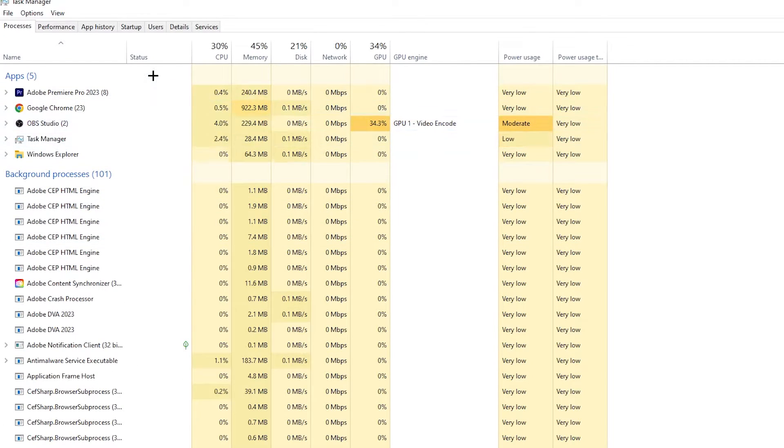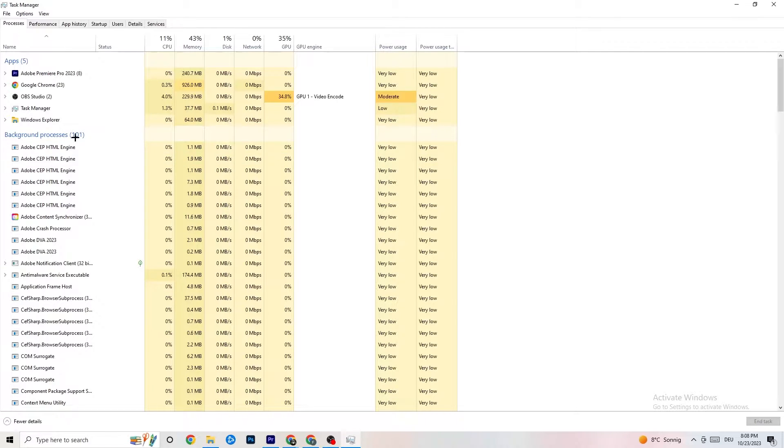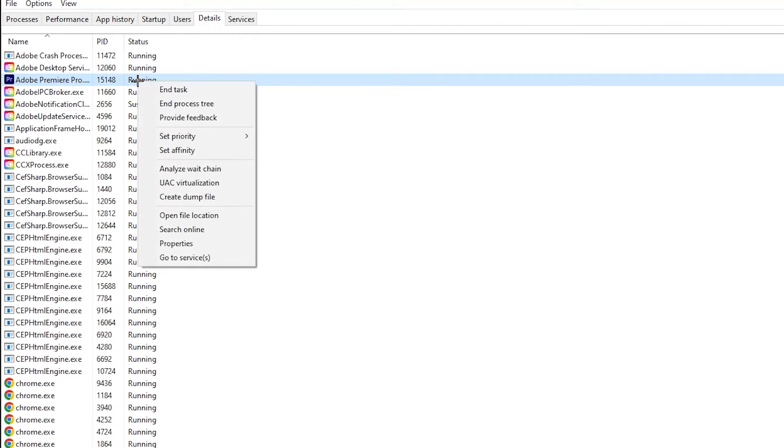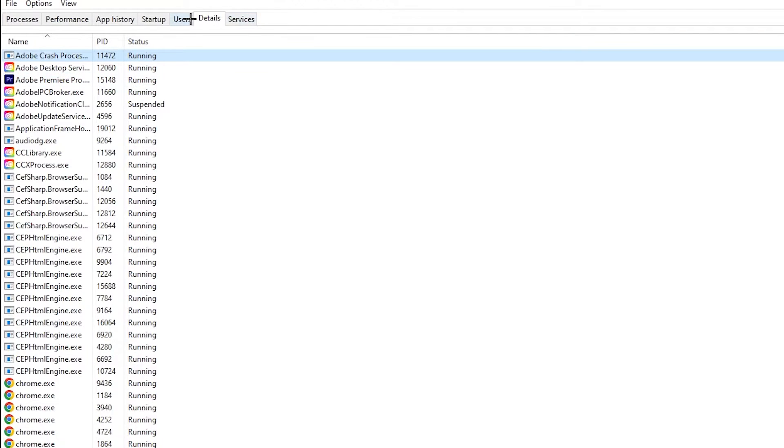Right-click any high-usage app — for example Photoshop — and click 'End Task.' Repeat that for every program showing high CPU usage, highlighted in darker yellow or red. Then go to the 'Details' tab in the top left, find your game, right-click it, hit 'Set Priority,' and change it to High or Realtime — try which works better. Hit OK and exit.